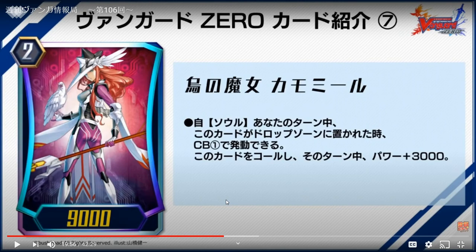You counter blast two to call Chamomile back, possibly setting up two intercepts, then swing at their face for 12K with a boost. This gives you really really good multi-attacking pressure because you can literally do five attacks — and the only deck that can currently do that I think is Aqua Force. I'm curious when people will bring up stand triggers.